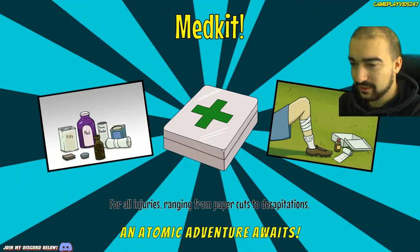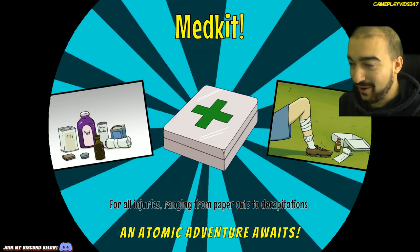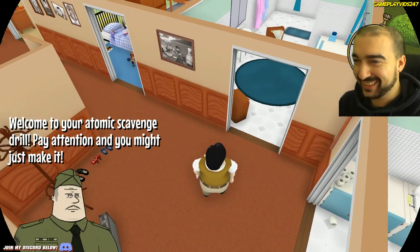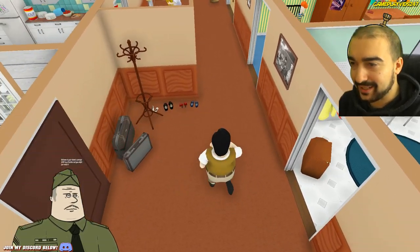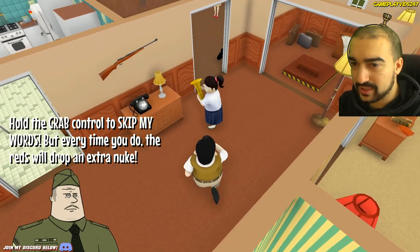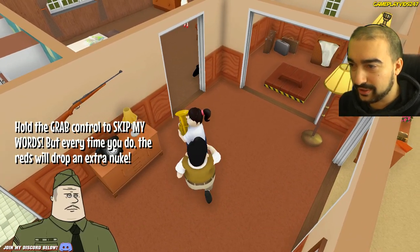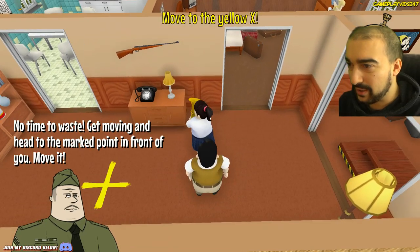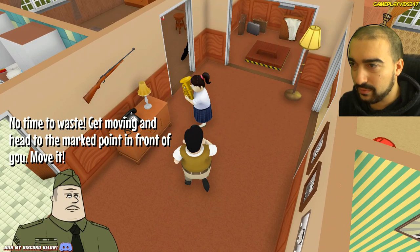Med kit — for all injuries ranging from paper cuts to decapitations. Welcome to your atomic scavenge drill, pay attention and you might just make it. Hold the grab control — but every time you skip my words, the reds will drop an extra nuke. What's the grab control, how do I grab? No time to waste, get moving and head to the marked point in front of you, move it.